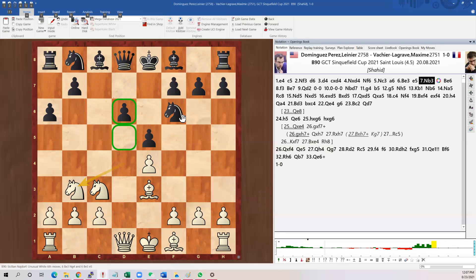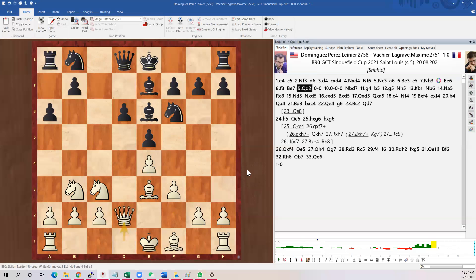White will castle queenside and black will castle kingside. Black needs to expand on the queenside while white needs to push those pawns up — so bishop up, pawn push to stop the knight jump, and bishop up, queen moves up.